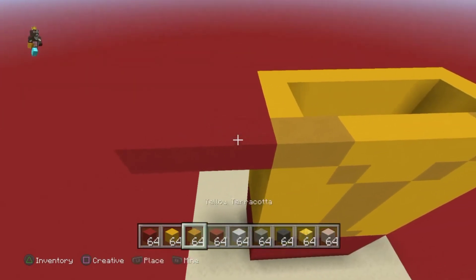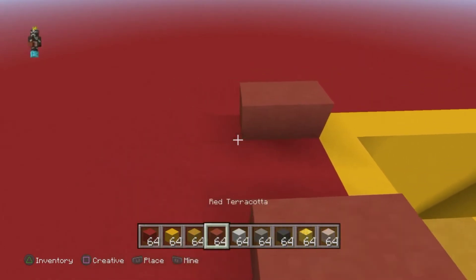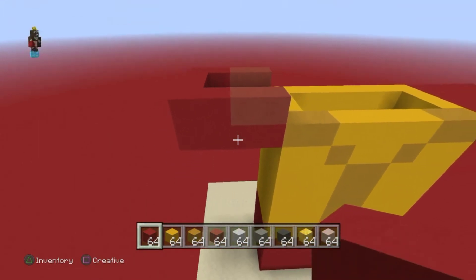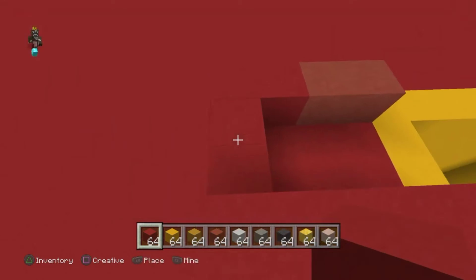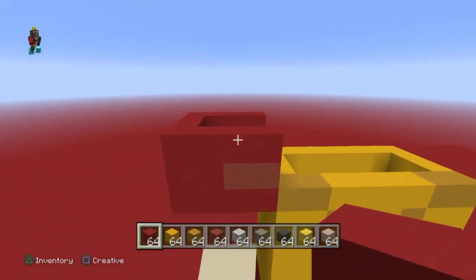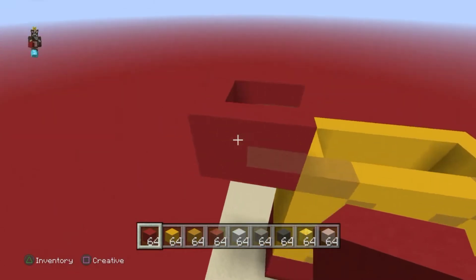Get the yellow terracotta and put two like this, then wrap this around like that, then do this one more time — put a layer of it.